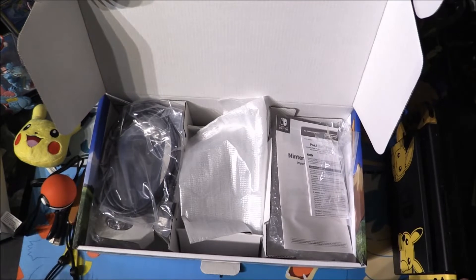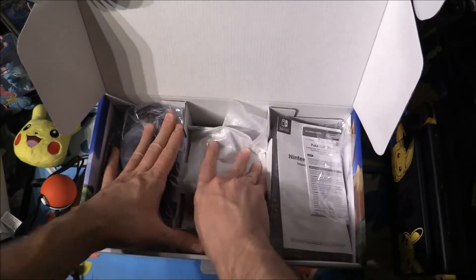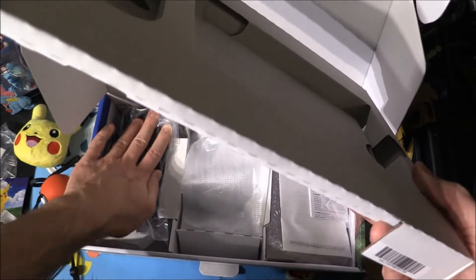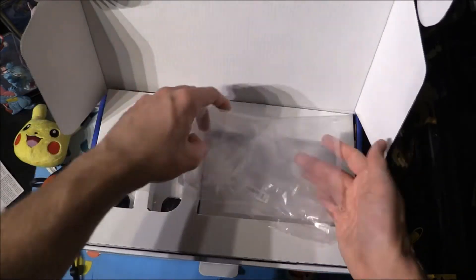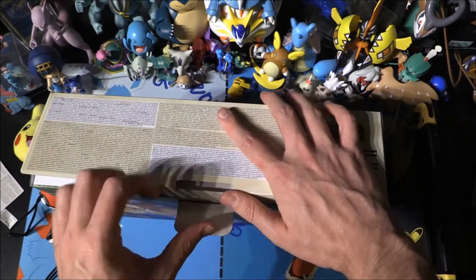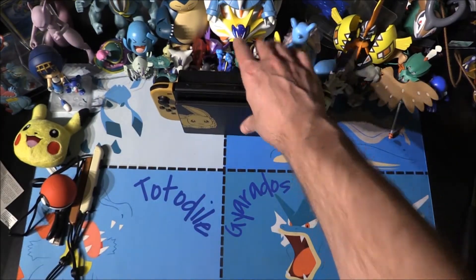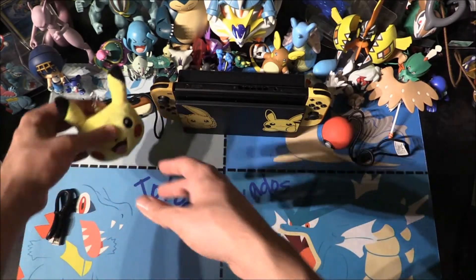That is everything from this box. I cannot wait to have a go at this because the game is already pre-installed, so there's no disc or anything for me to install — it's all on there, which saves a lot of time. Let's slide the dock back together. We've got everything we really want out of this. We've got our Switch, all our accessories which look really cool, that nice Pokeball Plus, the Joy-Con extras, and that nice Pikachu key ring.